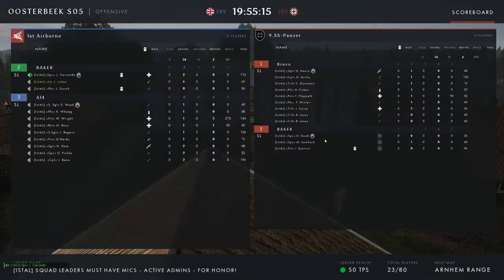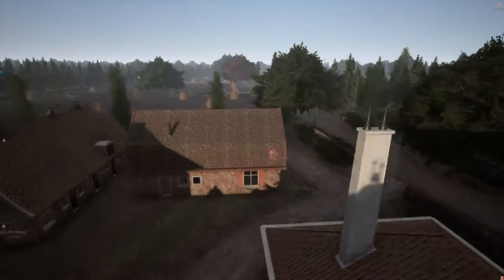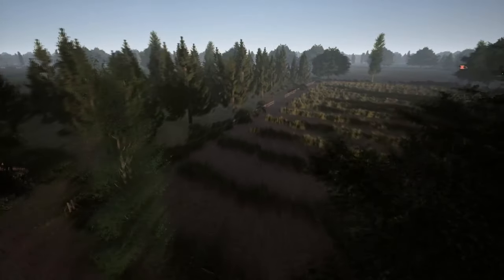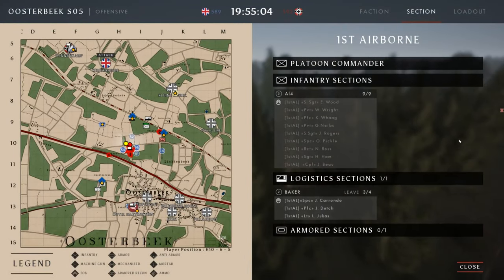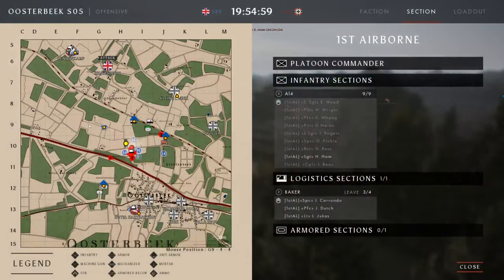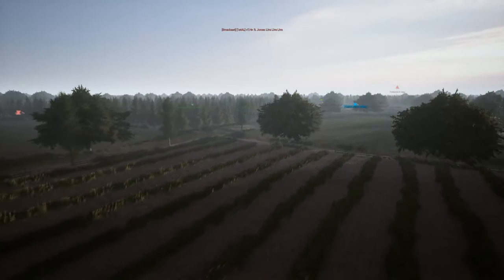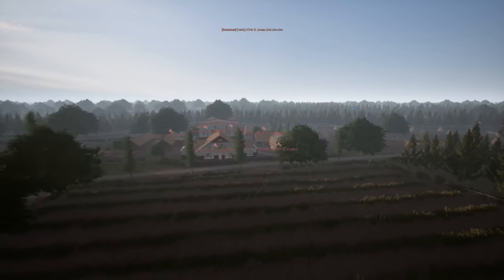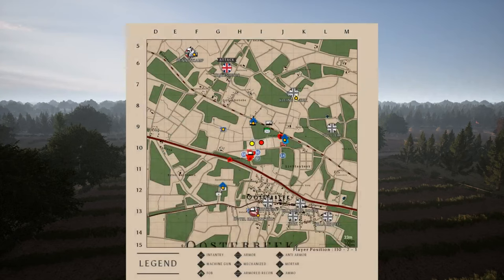We're listening to the logistics team sorting out mortar points — coordinating on command chat. We're listening to logistics comms in the command chat; they're talking about smoke and HE barrages. They're making plans for the assault with the infantry commander, which was me at the time. It looks like Bravo is set up in defense and it's just about to go live.